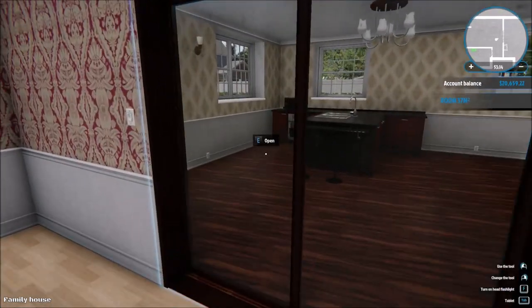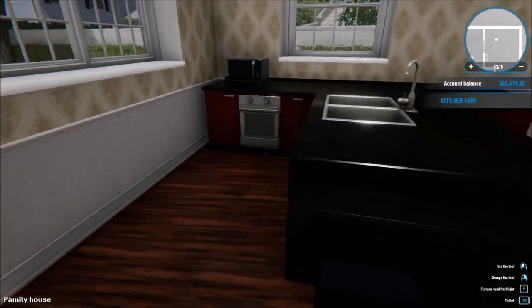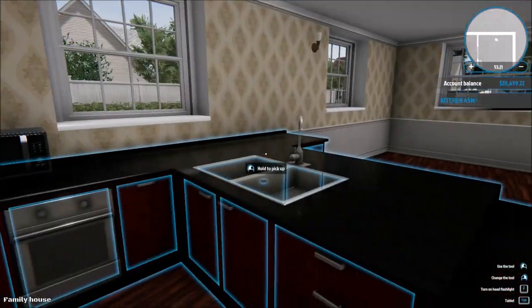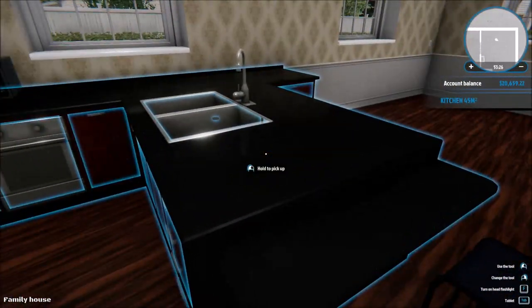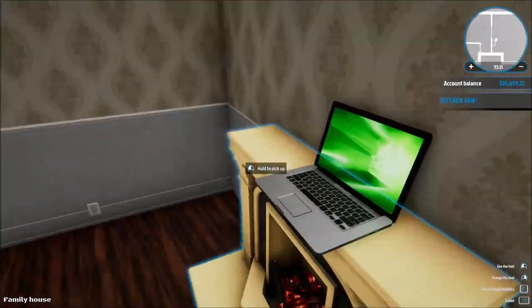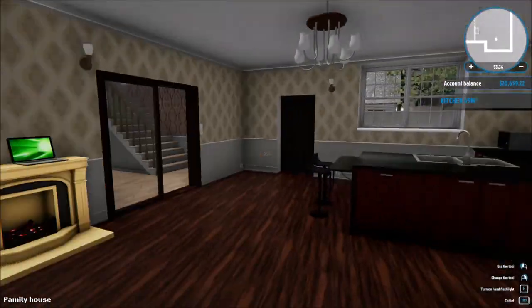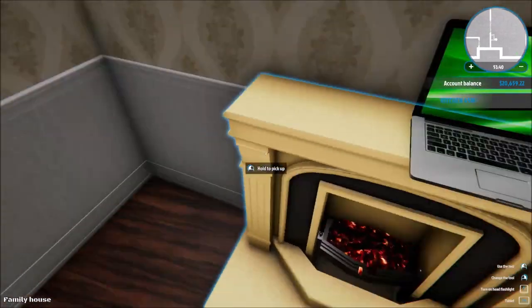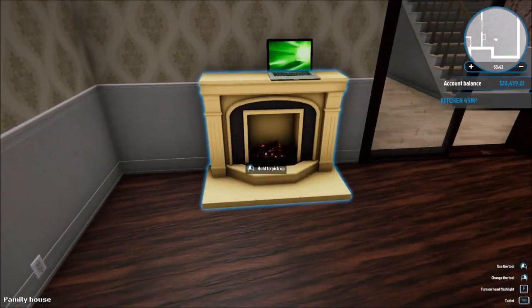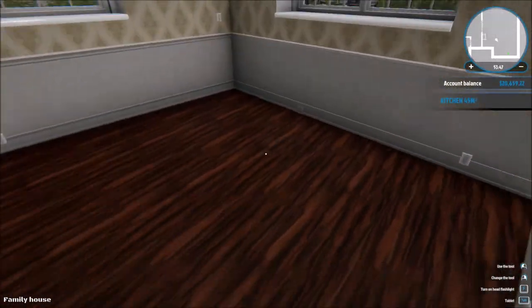Over here is going to be my kitchen. I already have the furnace and everything, so I don't think I need much else. I'm still searching for a way to have the stuff to cook. I have my laptop over here - I'm going to keep it here for now because I really love how that looks. The table might be somewhere over here.